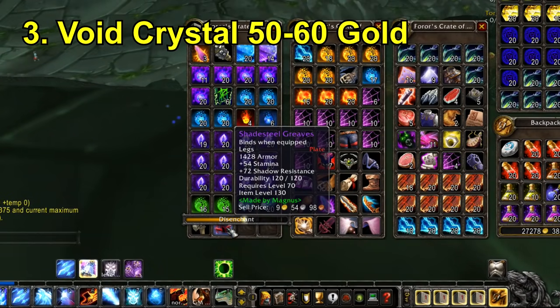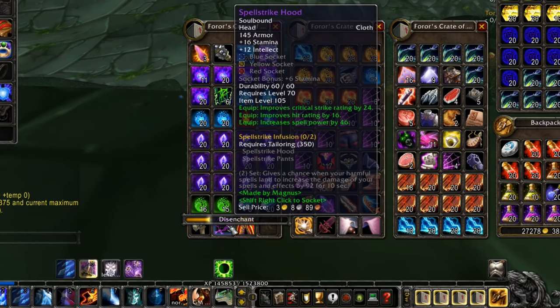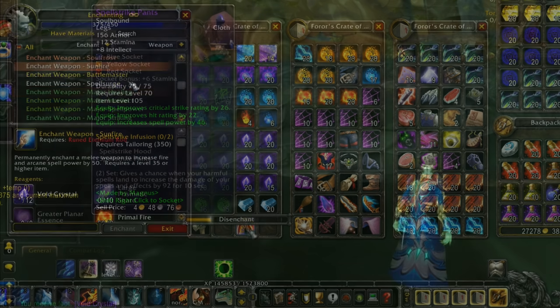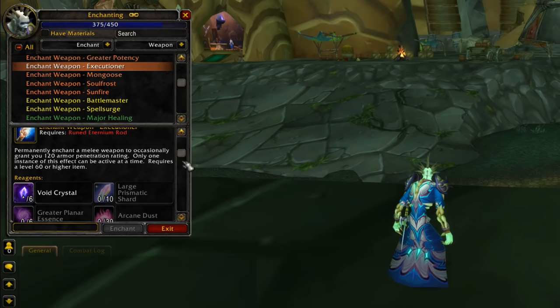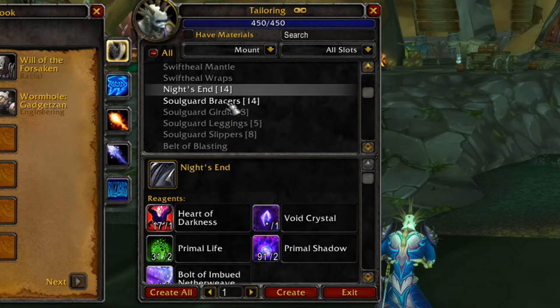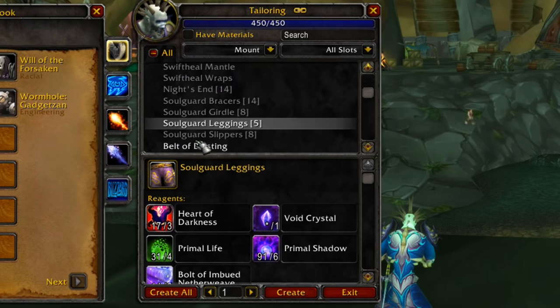Thirdly we have the Void Crystal, which sells for 50 to 60 gold. These are obtained by disenchanting epic gear pieces — mainly raid gear, but you can also take advantage of certain cheap craftable epics to disenchant. They're required for some of the best-in-slot enchants like Mongoose, Executioner, Sunfire, and Soulfrost, so they'll probably bump up in price when those enchants become available as those recipes have a low drop chance from particular raids. They're also needed for Shadow Resistance gear when Black Temple releases, which will drive demand up again.